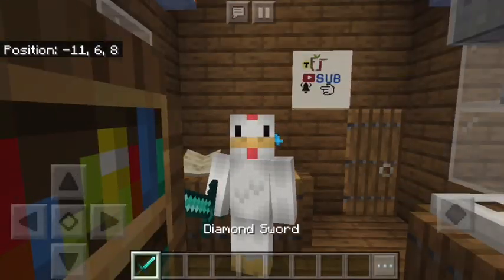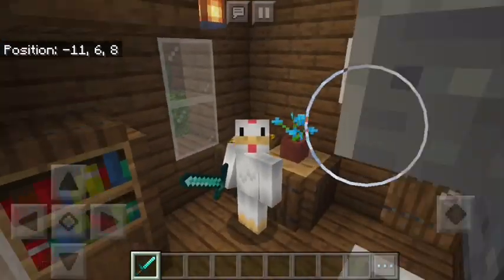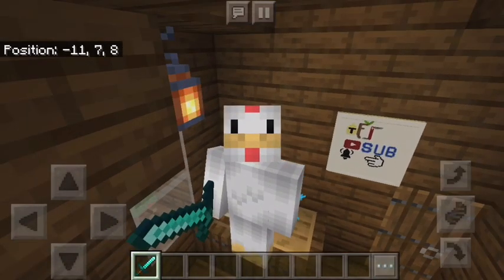Welcome ladies and gentlemen. This is a special day — this is the first episode of Reality Simplified, and I've got something super special planned for you today. Today we are going to be making a working toilet in Minecraft and a sewer system to collect the waste. Let's jump right into it.